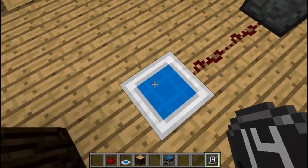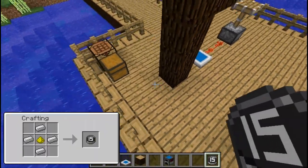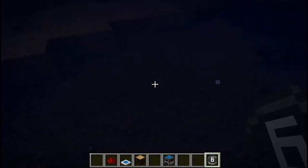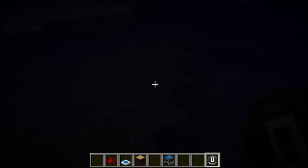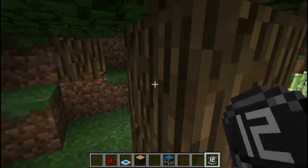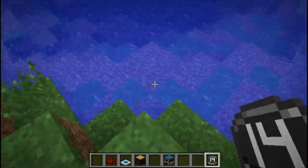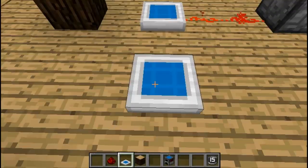When I step on top of the solar panel, you'll notice the number changed to 14. That's because there's a log on top of me which makes it darker for the solar panel. When you go underneath water, the number keeps going lower until it hits zero, meaning there is no light level there. If you go underneath a tree it will do the same thing. All solar panels need at least a light level of 15 in order to work.